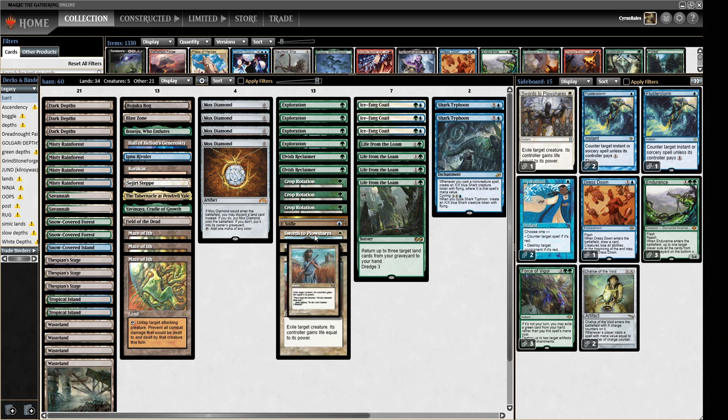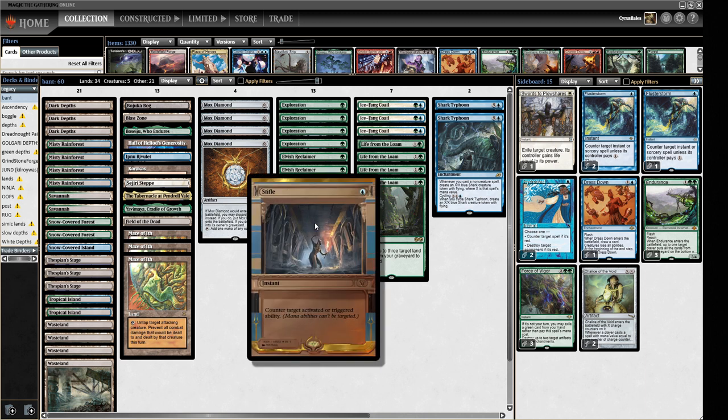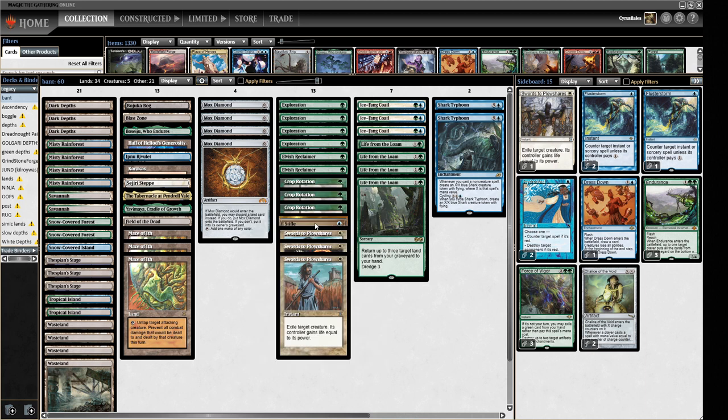We've got a few control spells in the form of Swords to Plowshares, and four Mox Diamonds to go alongside our Exploration — just to power things out so we can try for turn one Life from the Loam, then get stuff back and keep cycling again and again. We've got one Stifle, which seems a peculiar number. Like I said, this was a 5-0 decklist from a user called Ali — seemed like a weird deck so I thought I'd give it a go. This is spicy Depth December time.